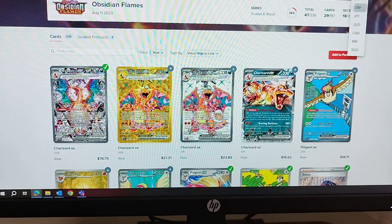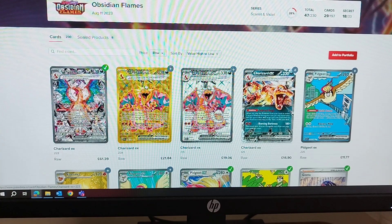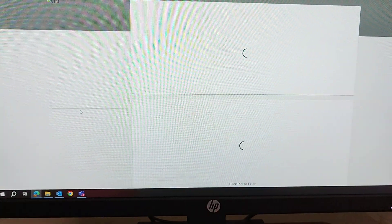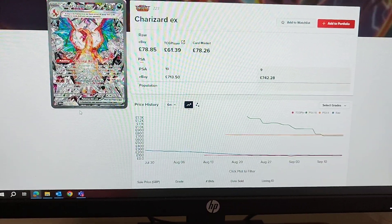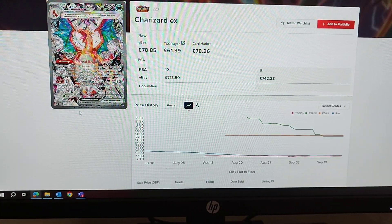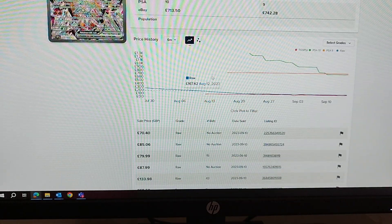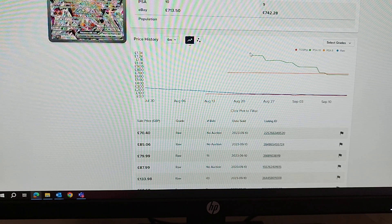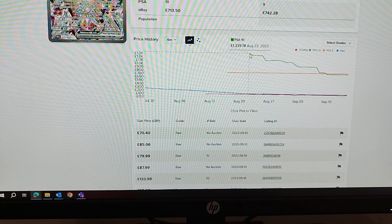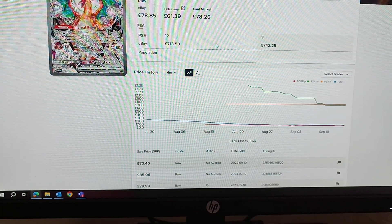A 10% decrease is a big drop, as you can see here. I've put it back on British pounds — all sets do this, but Obsidian Flames has tanked really hard. It does look like, unfortunately, this is going to be the Scarlet and Violet version of Darkness Ablaze, which is unfortunate but that's the way it goes. As you can see on lots of the graphs, even the price of a PSA 10 has dropped from around £1,300 down to around £700.